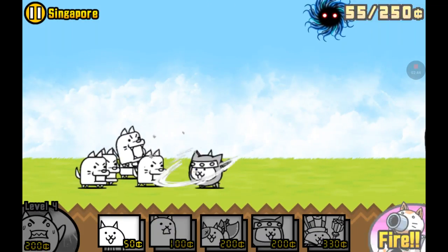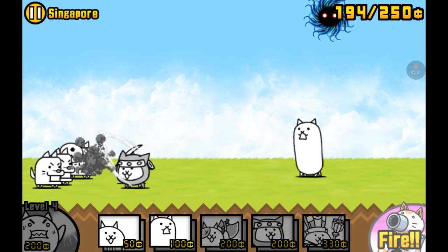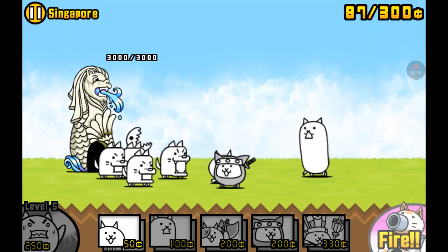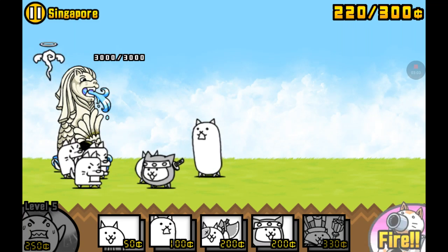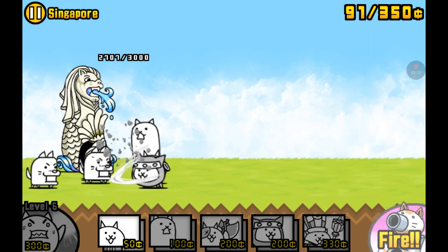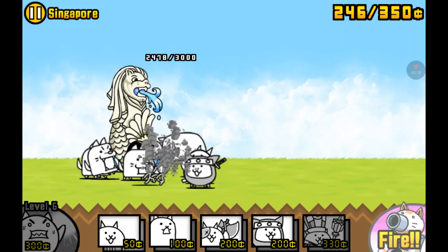I have enough to upgrade this — I have 250, then I need to upgrade that three more times. I can actually get the Grouse Cat enabled, so I'm saving up a lot. The Ninja Cat is actually really OP, like the Axe Cat — same for the Bishop Cat because he's OP too. I already have enough for the Bishop Cat, so I'm going to get that guy if I don't beat this level very quickly.